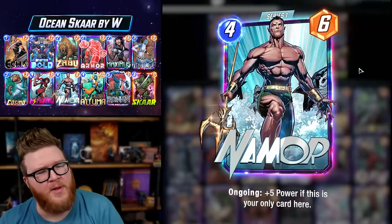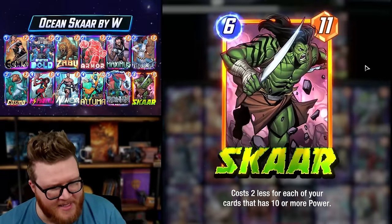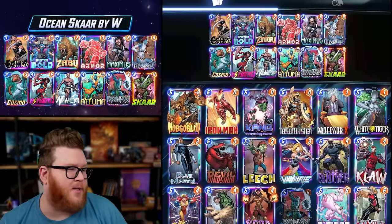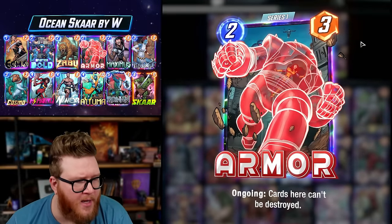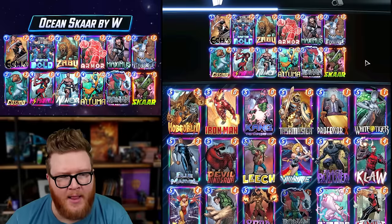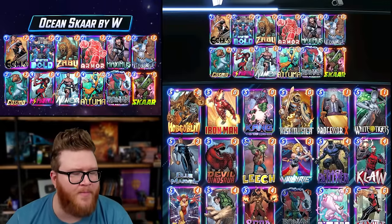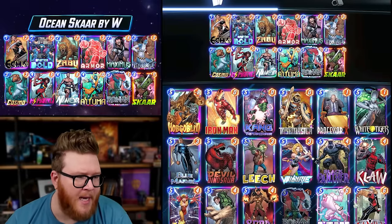You can play Namor on turn three, Atuma on turn four, Ronin on turn five, and then have that zero-cost Scar ready to go on turn six alongside a Mystique — it'll copy your Ronin for some big stats. You can weave in a Miss Marvel, a Cosmo to protect something, an Armor for your Atuma. All together this deck can pump out a lot of power using Ronin, Master Mold, Maximus, Miss Marvel, and Scar for a big power spike late game.